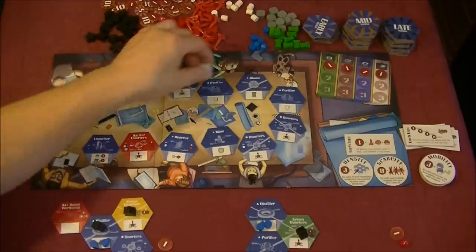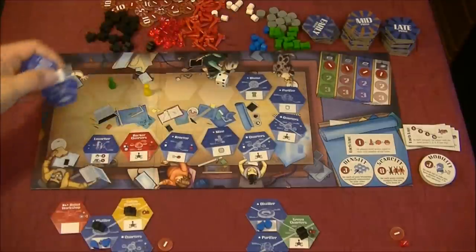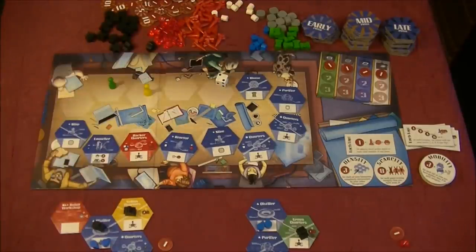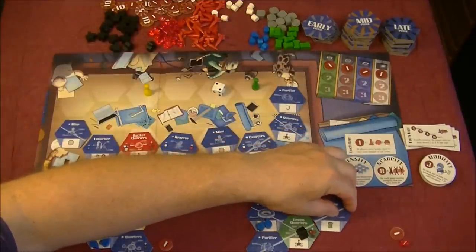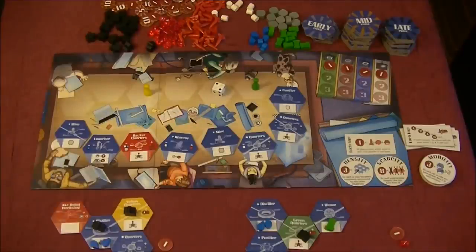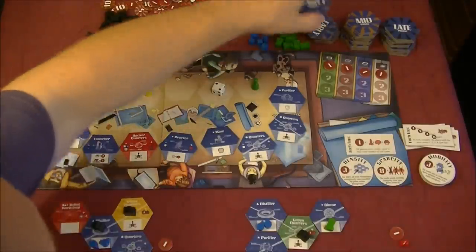The white player moves ahead two spaces, removing those tiles and filling in a space. Now it's the green player's turn. Green decides to move over to this biome, takes it, and places it here. This produces one food, and activates a neighboring tile allowing me to move my astronaut — though I choose not to right now. We fill in the empty space.